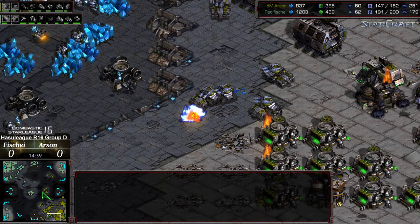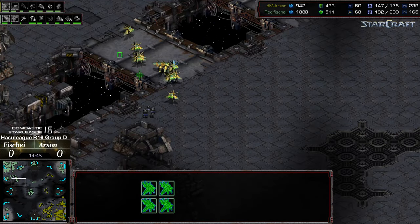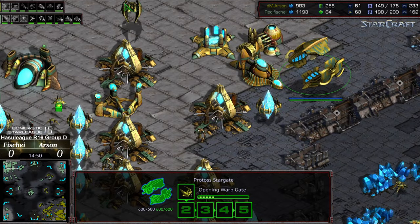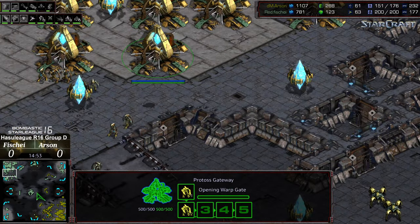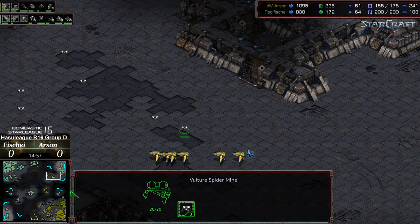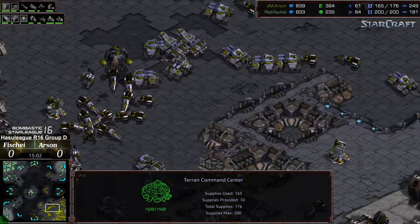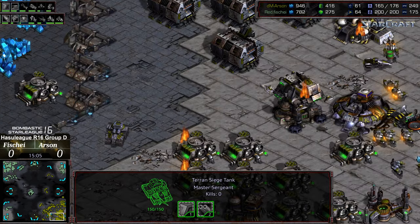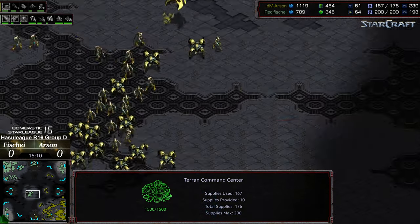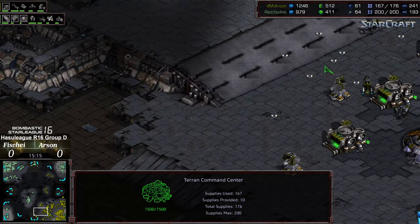That single zealot is going to get wiped out. It looks like the arbiter did die as part of that attack. There is another arbiter out in the field, but the probes are also going to be spotted along those mines. A command center is floating towards the six o'clock location — looks like Arson wanted to grab that but maybe isn't feeling as confident after that last recall, which also makes sense. The observer is here, but Fisheye is now reacting to go ahead and deny that six o'clock expand.